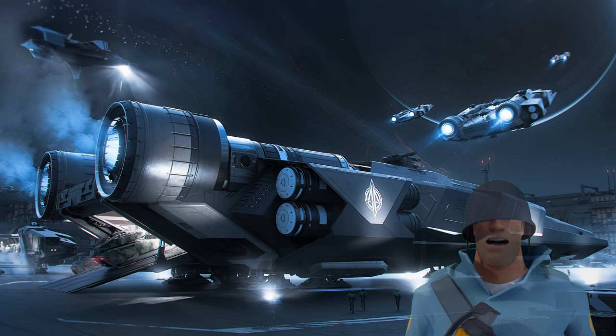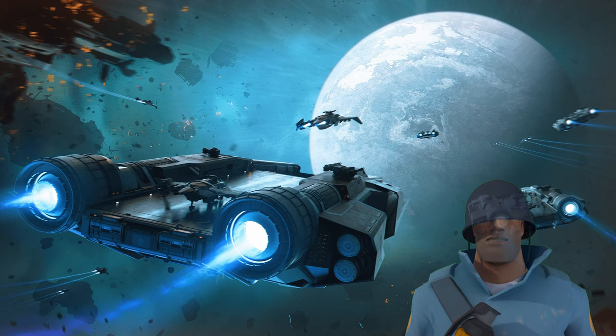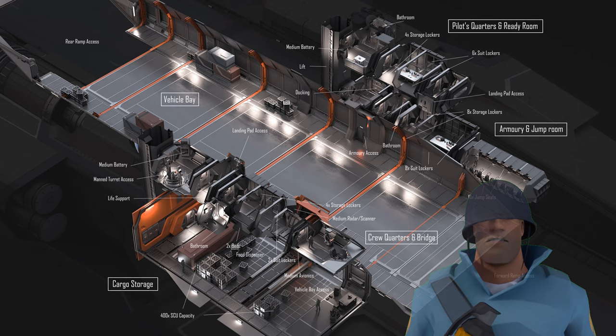The Liberator is a transport ship for small spacecraft, ground vehicles, and ground troops. It even has a separate storage space off the vehicle bay that can hold 400 SCU of cargo. It appears to hold about three ships on top with extra small pads. There is space inside for up to two tanks or other smaller ground vehicles. There are 16 seats for troops in a side room as well.